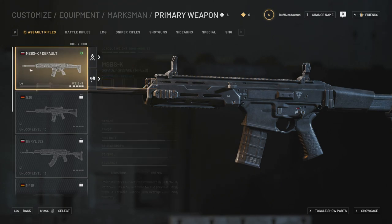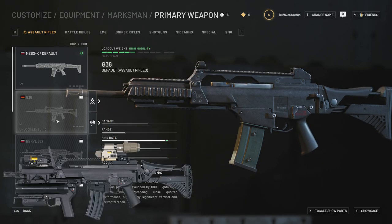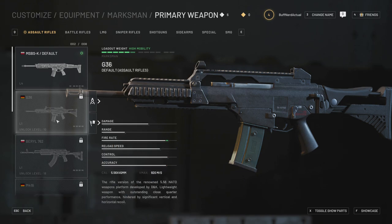At level 10 you unlock the G36. It says just the base G36, however it looks more like a G36 K A4 — the more compact version. You can see the quad Picatinny rail on the handguard as well as the top Picatinny on the carrying handle, and the stock changes on the weapon as well. So it does appear to be a G36 K A4.